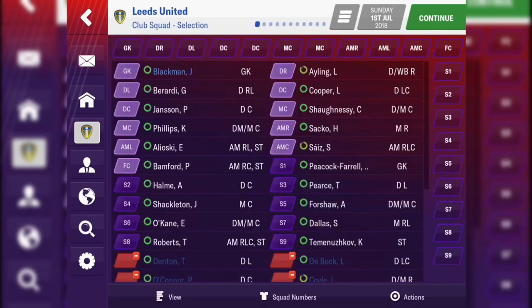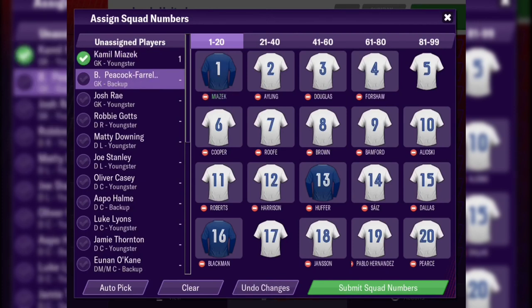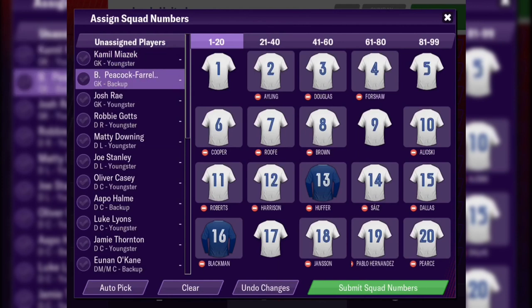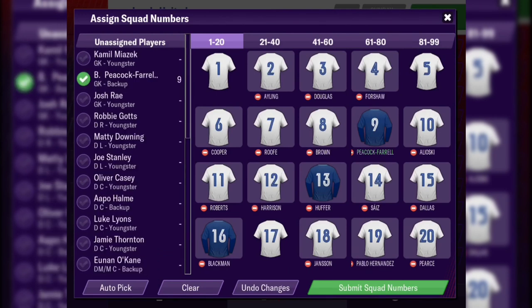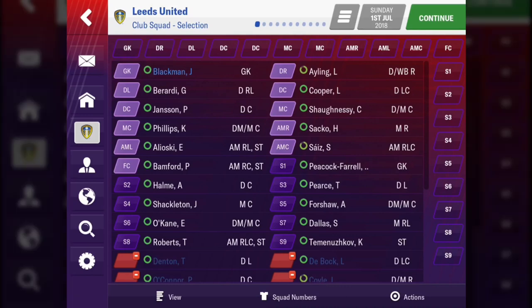Training says 'new' — training isn't new, I presume they're going to redo the tutorial for it. Before we get into that, let's look at the squad. The first thing I can see that a lot of people in the community have been after: squad numbers. We now finally have squad numbers in the team. Looking at it now, it does look pretty nice. But just to annoy people, I'm going to put Peacock-Farrell in the number nine shirt and give Bamford the number one shirt — which is going to be fun.